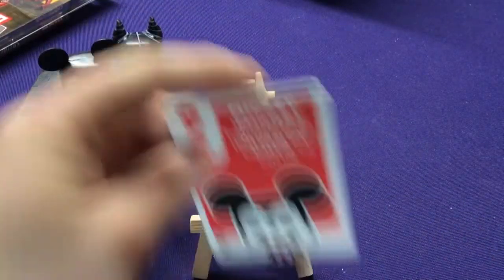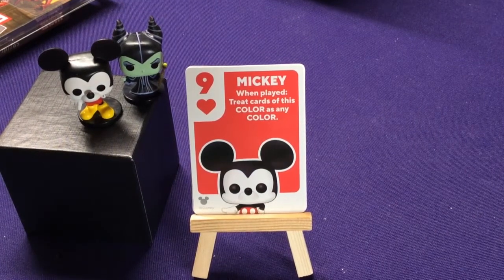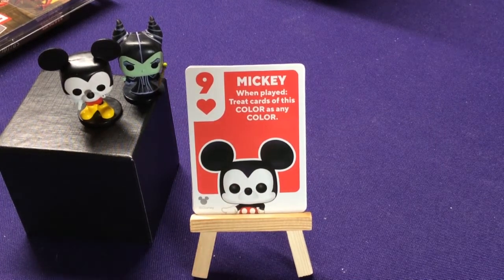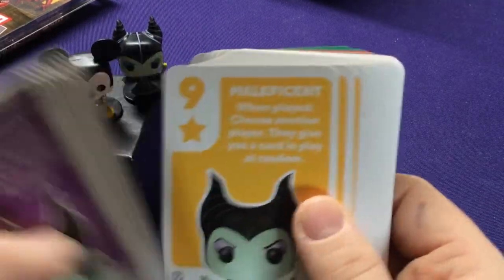The number nine cards all have a special effect — it's going to be the same effect for every card. It says: when played, treat cards of this color as any color. So basically, if I play this, I can now treat all my red cards as any color and it gives you a little gimmick. When we get to the Villain set with Maleficent, she has a different ability; otherwise, it's the same idea for all her other cards.